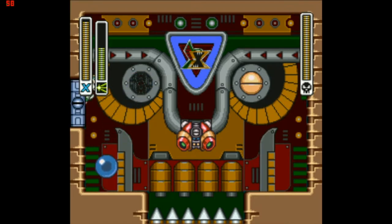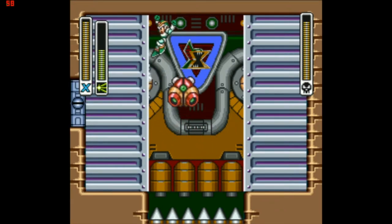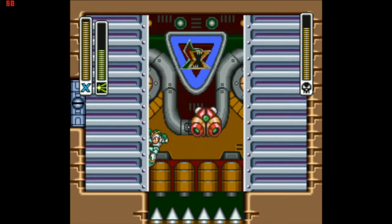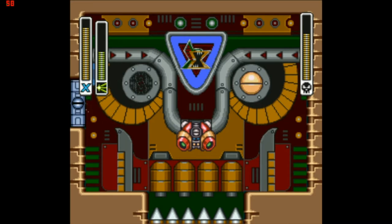Meet Ranga Banga. Yep, that's what it is. This boss also appears in X5, and even though all of its parts are weak to the Chameleon Sting in this game, in X5 each section actually has its own weakness.